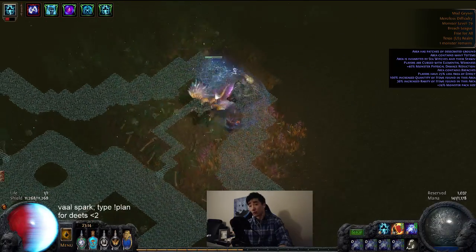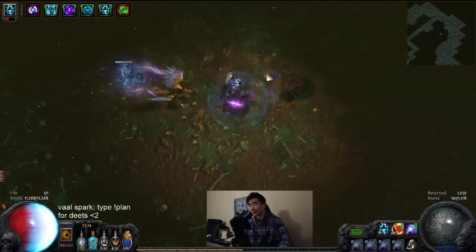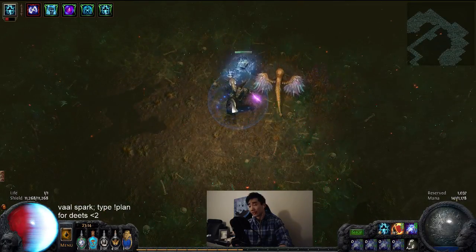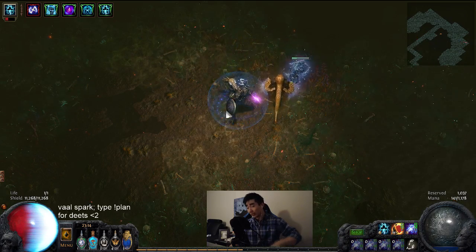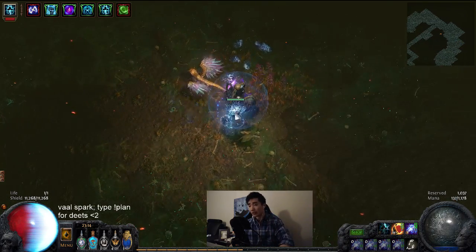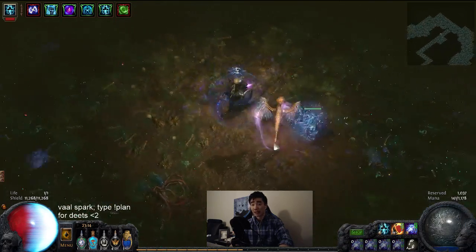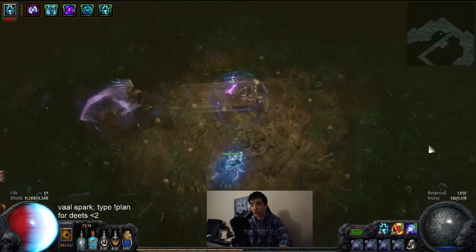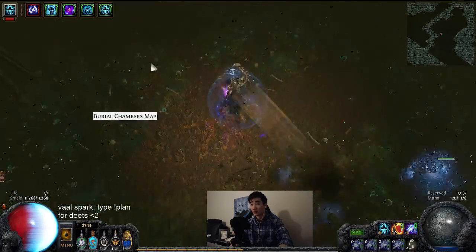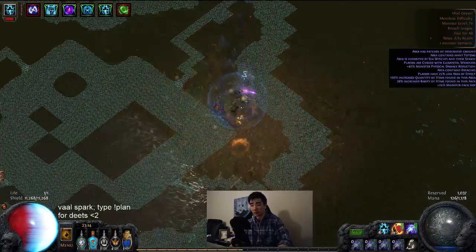Look at the edge of the screen — it saves a surprising amount of time. Do not look at your character. The only time you look at your character is in a Breach when you're surrounded and need to see which way to cast your sparks. Otherwise look at the edge because you won't die while charging since Shield Charge basically phases you through everything.